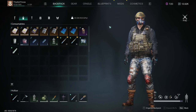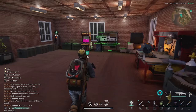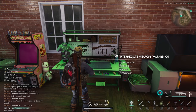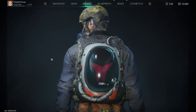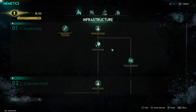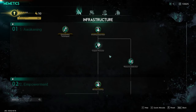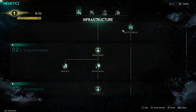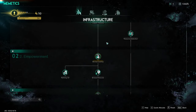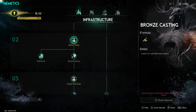The next big tip is, once you establish your base and get some basic crafting benches down — like your disassembly bench — you want to pay attention to your memetics, which is essentially your skill tree in Once Human. Specifically look out for your infrastructure branch, which includes things like smelting, pickaxe upgrades, and resource detection. Early on, focus specifically on the middle row of pickaxe upgrades and casting.